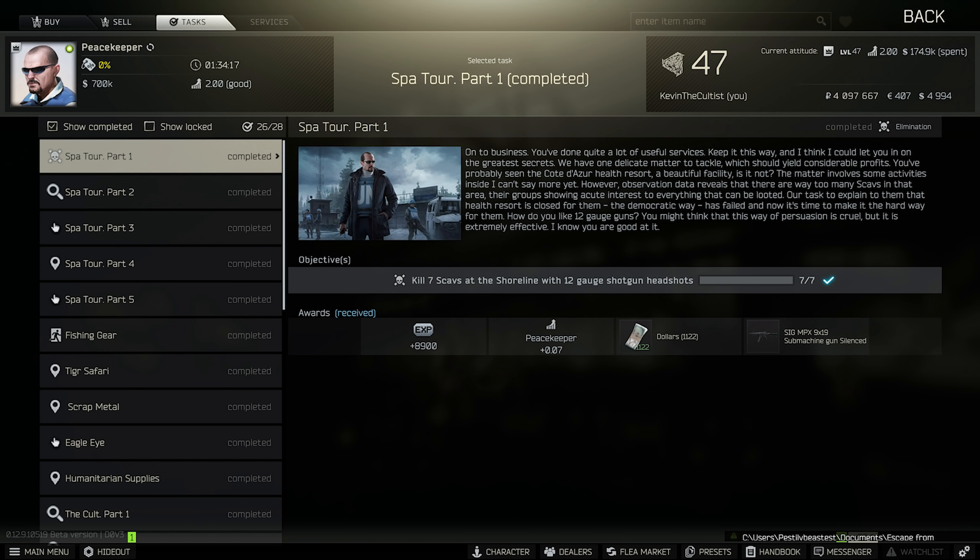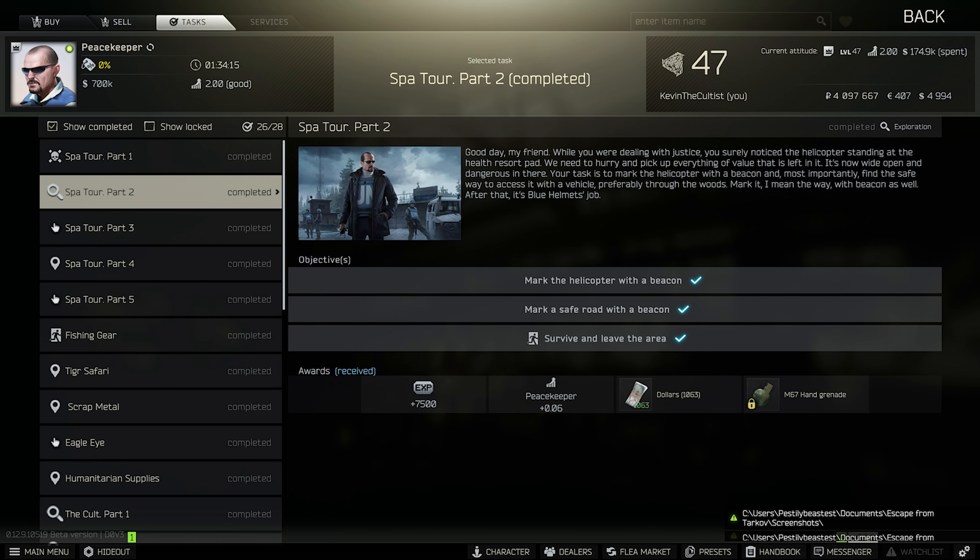Spa Tour Part One: you need to go into Shoreline and kill seven scavs with a 12-gauge shotgun. You can do this with buckshot but the easiest way is to use slugs. Get some AP-20 rounds — that gives you some punch against any players you run into. Take an MP-153 and shoot scavs in the head. With slugs you can do this from range, and it's only seven scavs so it shouldn't be too difficult as long as you can get those headshots.